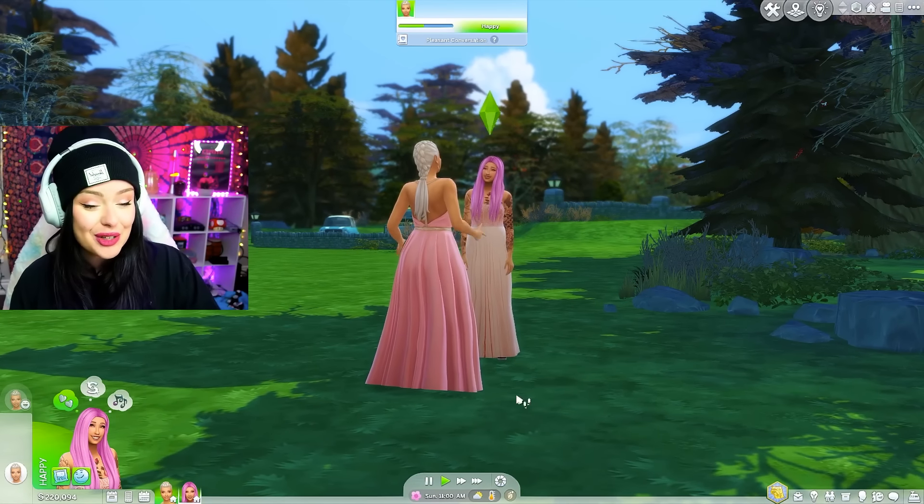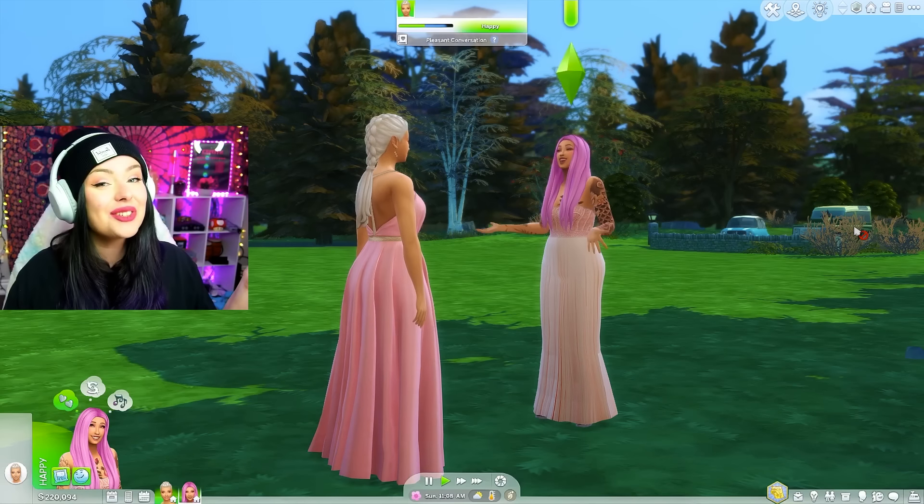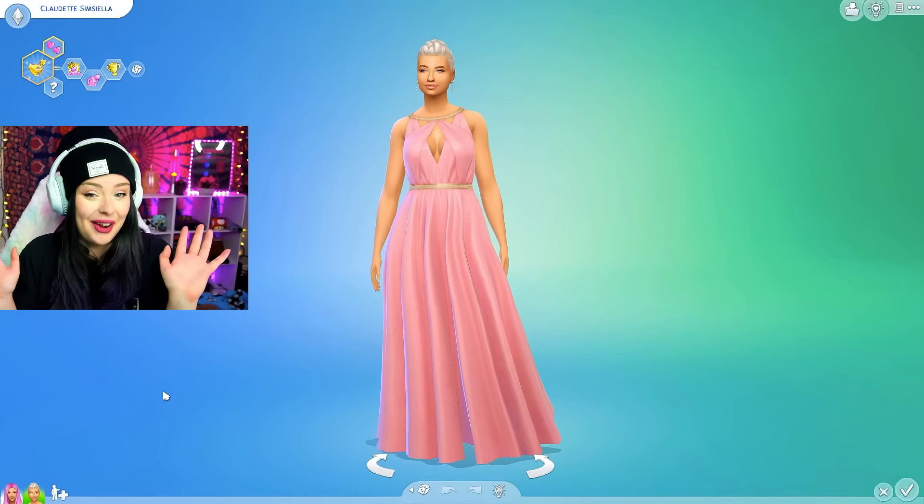This is going to be a tale of two sisters, Mauve and Claudette Simsiella, and they live in Simsieland, which is what we're going to build today. Why would you name it Simsieland? The reason — it's nothing exciting by the way, and not related to Lil Simsie at all.